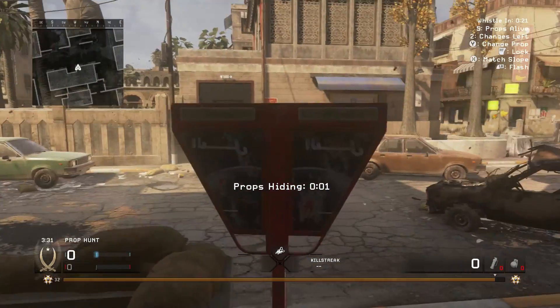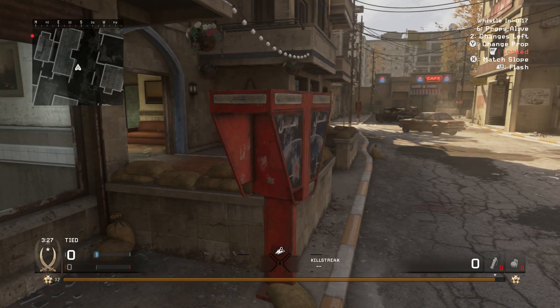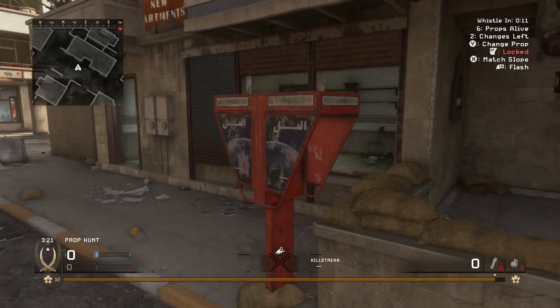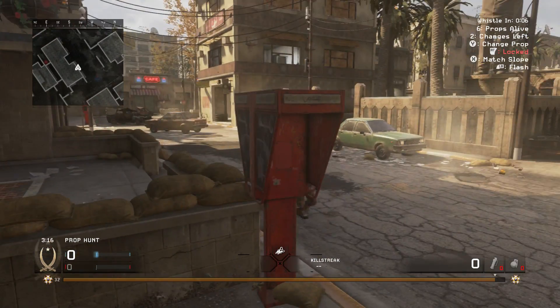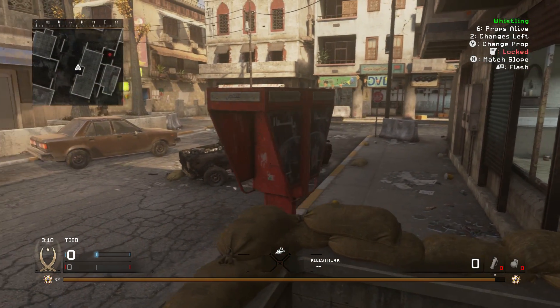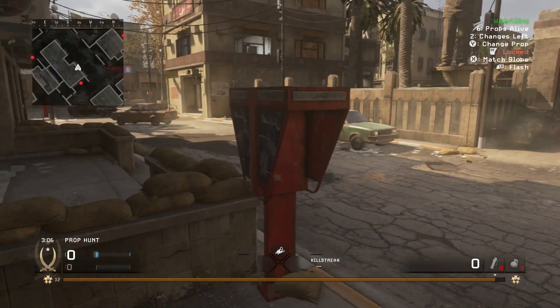Now, when it comes to being a prop, it's really easy, and the props usually always win. I have never seen the hunters win before — I've always seen the props win, because there's always at least one or two props left at the end of the game. It honestly does take quite a while to find six people hiding, even though you have six people looking and there are whistles that go off every 20 seconds. It's very hard as a hunter.